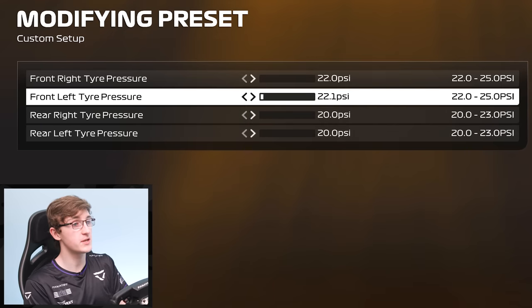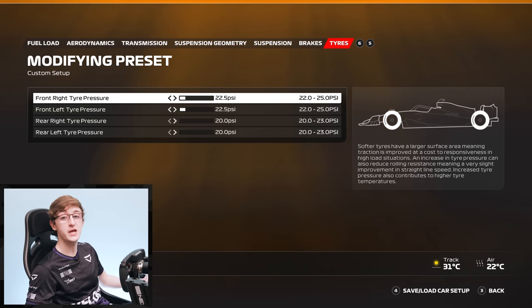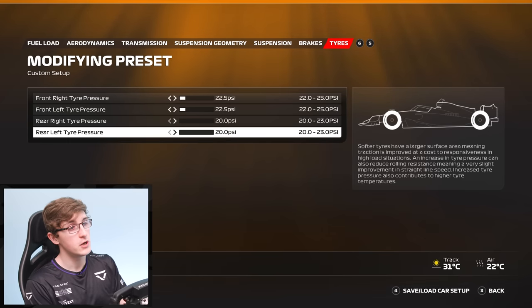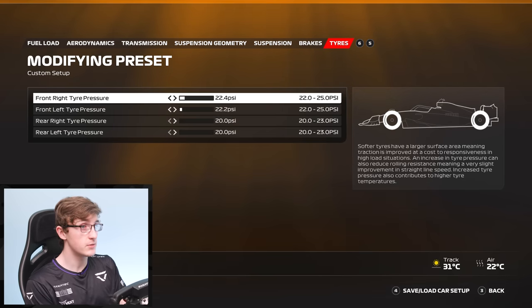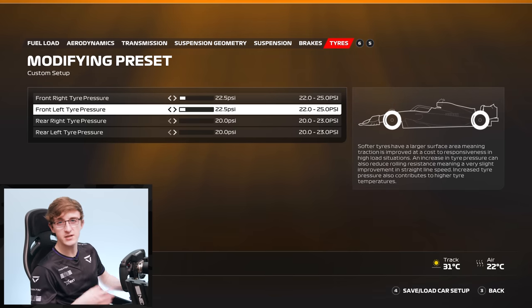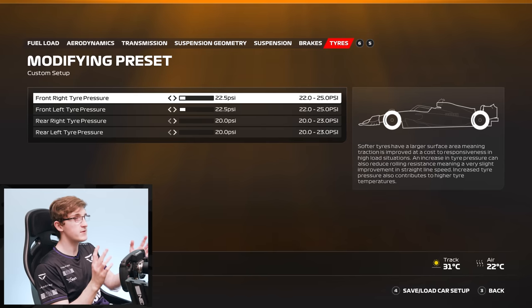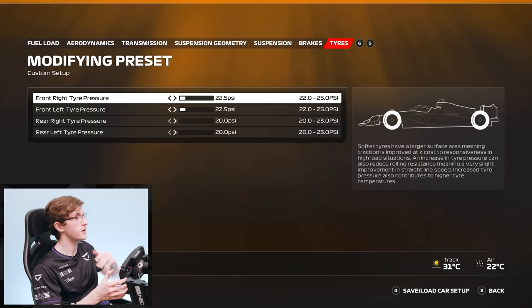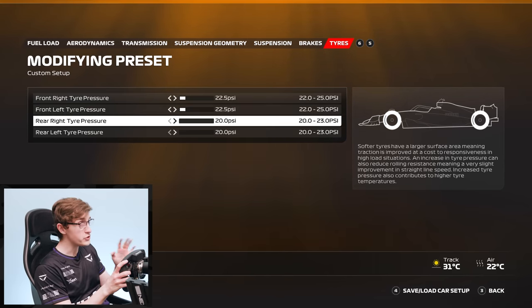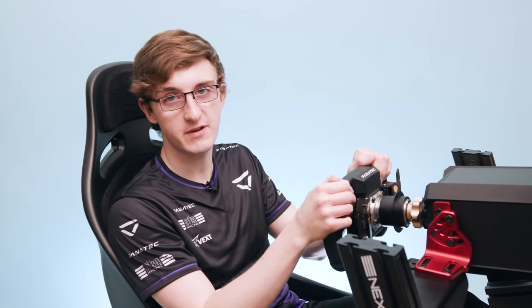Tyre pressures are incredibly customisable. I would advise changing these to help tyre temperatures — going higher generates more tyre temperature, so if you're not generating enough temperature during the lap, increase the tyre pressure for a bit more heat. Equally, if you're overheating a lot, you can bring the pressures down considerably. You can also use pressure to generate a little more grip from the tyre in certain situations — adjusting front versus rear pressure as a balancing tool to help temperatures and overall tyre behaviour.